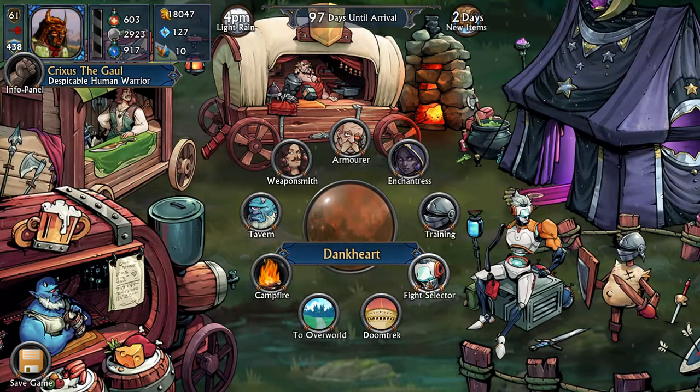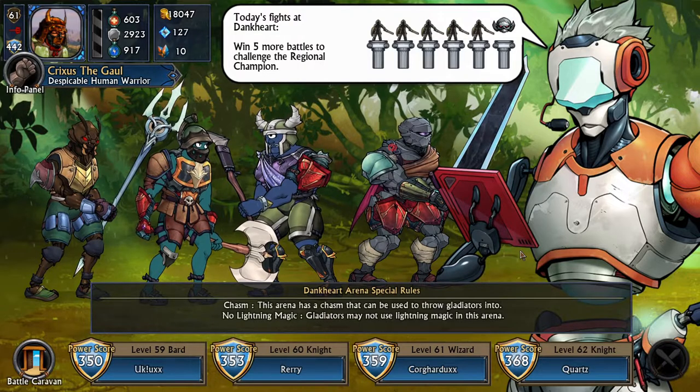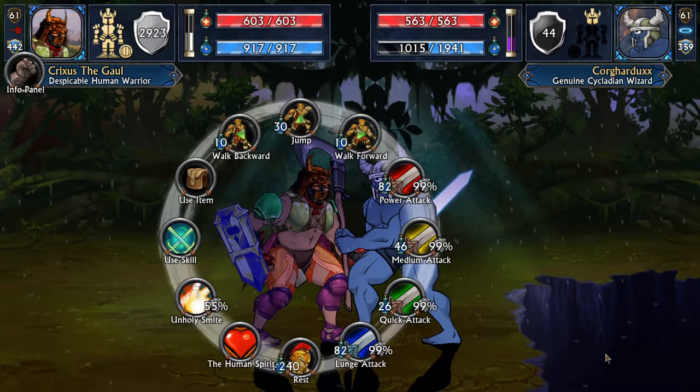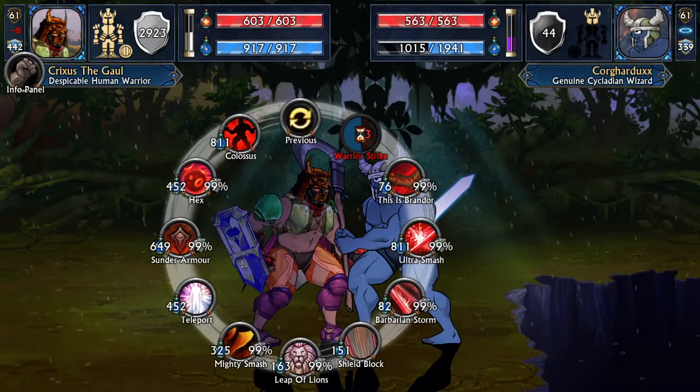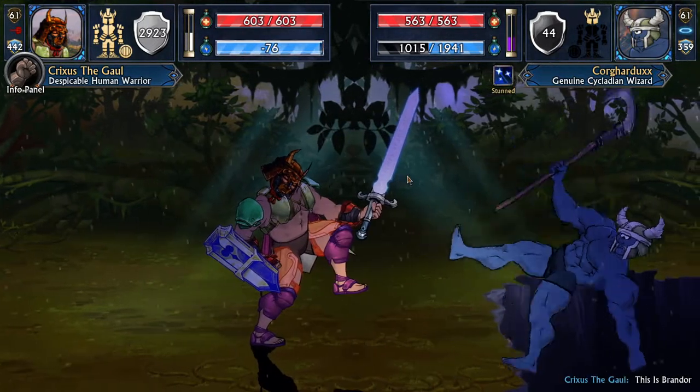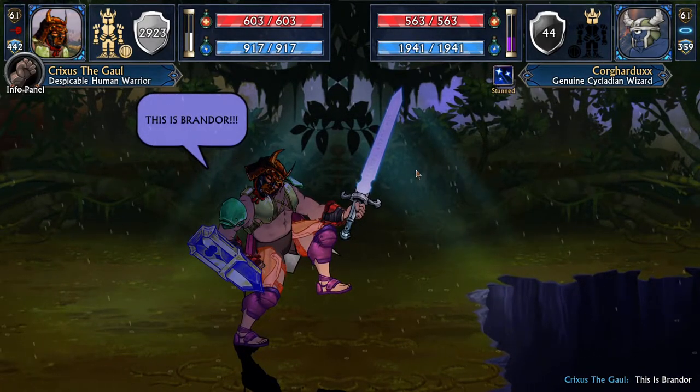We head to the arena. They range from level 59 to 62, and their power rating is nearly 100 below us, so we're just going to run through these quickly. We have witnessed the chasm in the arena — and you know what we've got to do. This is Brando. Adios, my friend.